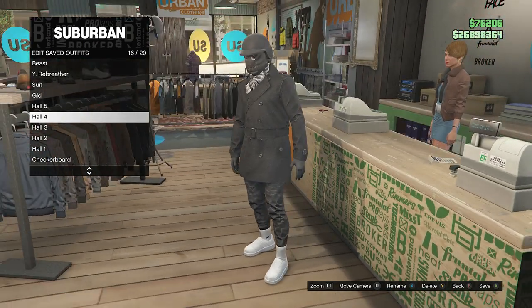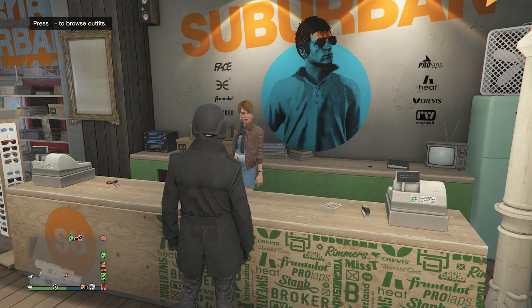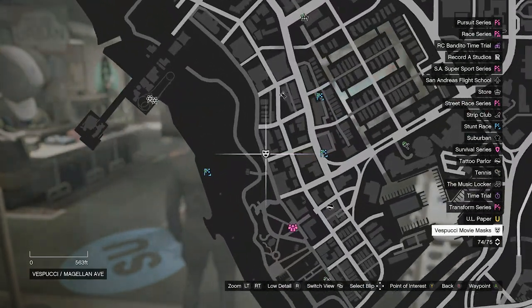Once we equip the mask and the helmet, for some reason the scarf does disappear, but I'm going to show you how to merge it together. So go ahead and save this outfit. After you save the outfit, back up to the front counter and now we're going to head over to the mask store.